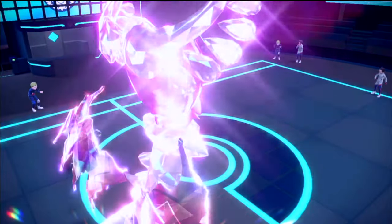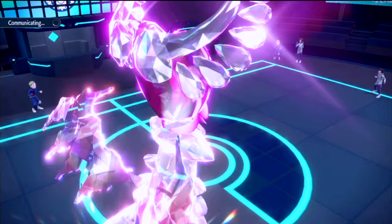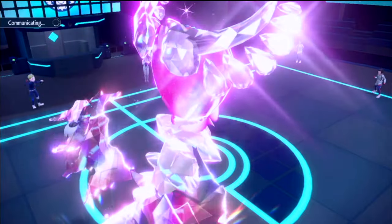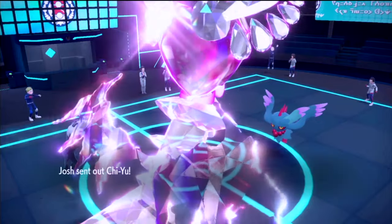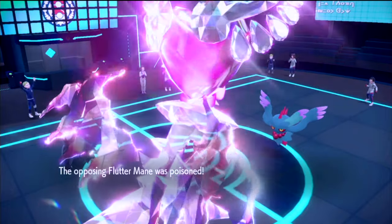I could've Calm Minded — I didn't want to risk them going for Glacial Lance there. They were gonna go down to poison anyway, so I could've Calm Minded, but just because I thought they were gonna do that play doesn't mean they were definitely gonna do that play. Alright, they've got Fluttermane left and Chien-Pao. At least we get the poison on both.